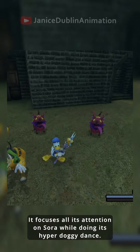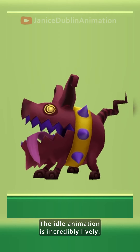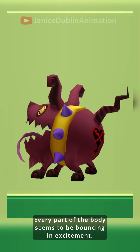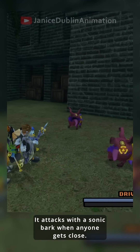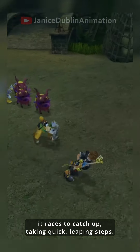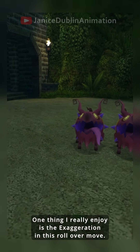It focuses all its attention on Sora while doing its hyper-doggy dance. The idle animation is incredibly lively — every part of the body seems to be bouncing in excitement. Rabid Dog is a stickler for personal space; it attacks with a sonic bark when anyone gets close. When moving away, though, it races to catch up, taking quick leaping steps.